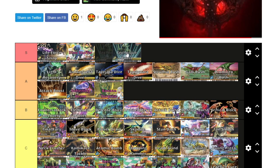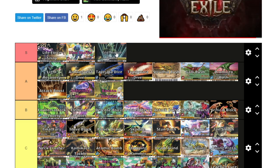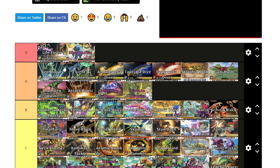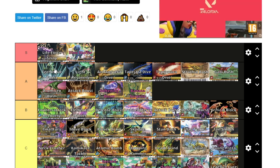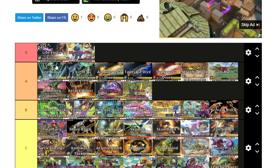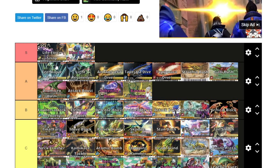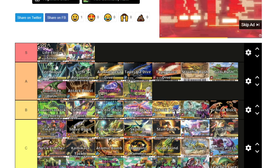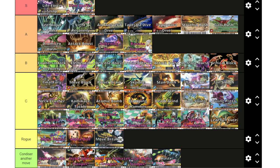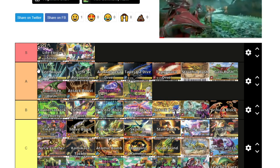Technique Boost sees a lot of play in my tournaments — so much that I had to limit it because people were using it constantly. It's high A tier for me. In terms of the boost moves I feel like it's the best one — you can equip it onto any dino, give it an insanely high amount of technique, and it could use practically any move. The only drawback is that it takes a while to set up, but the technique boost you get is insane. If you could set it up right away it would probably be S tier, but it's A tier.